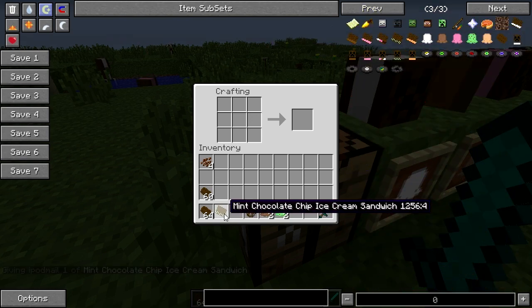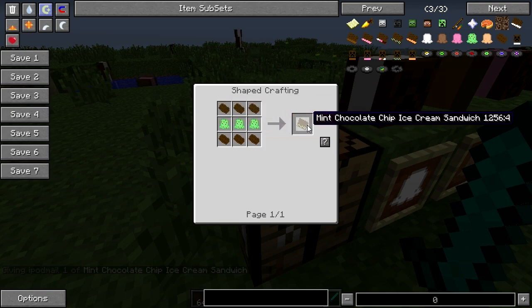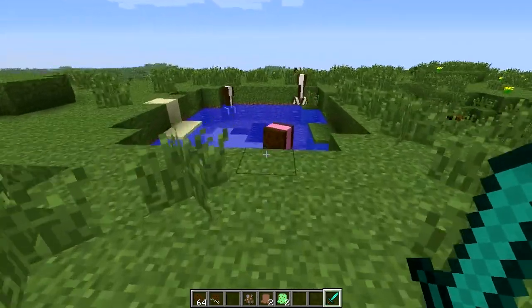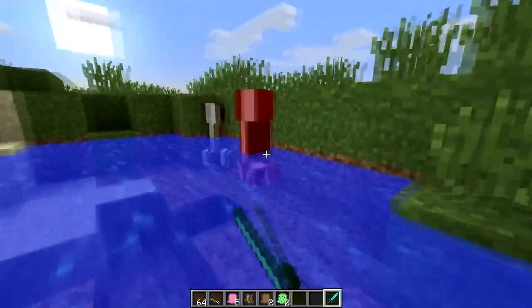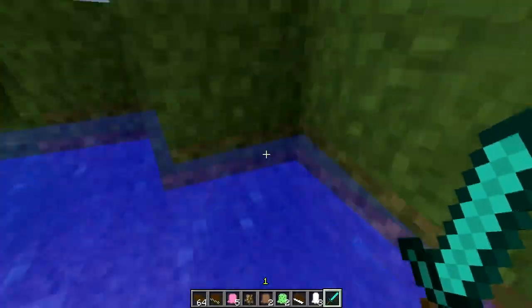Now you can craft these chocolate wafers or sandwiches using these chocolate wafers and using this recipe, and it is an edible food source. You can also see that there is a wide variety of delicious creepers that behold your delicious world and they don't leave any damage.